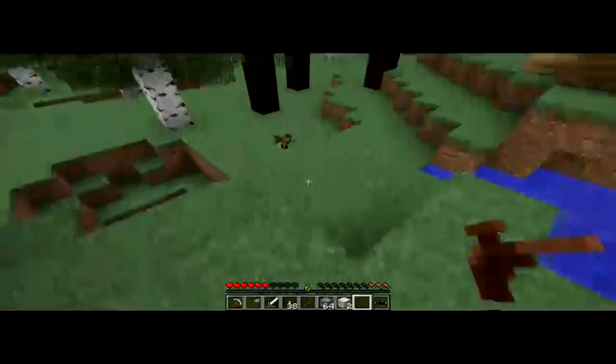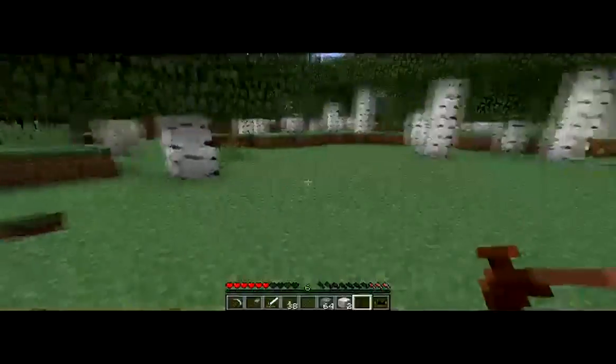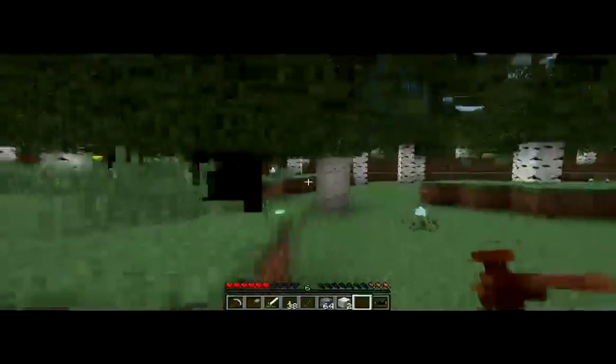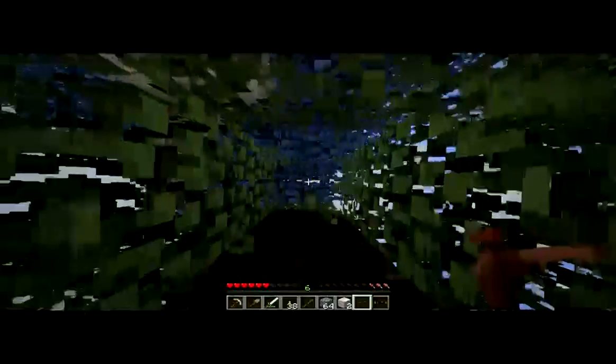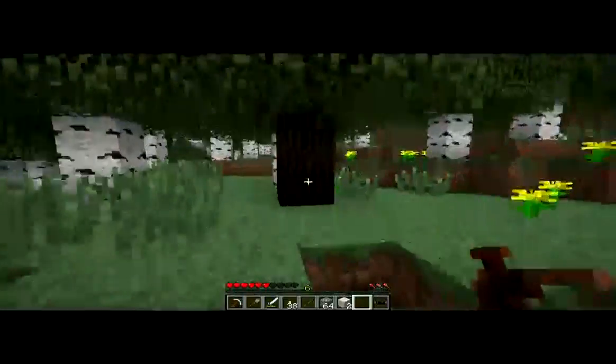I was actually going to say the name of the tree but I've forgot. I'm also apparently starving, and I'm only on normal difficulty so I won't starve to death, but it's putting me down to half a heart which is a pretty big blow. Why does this tree not have any tap points on it — unless it's a hidden one? No, there isn't.